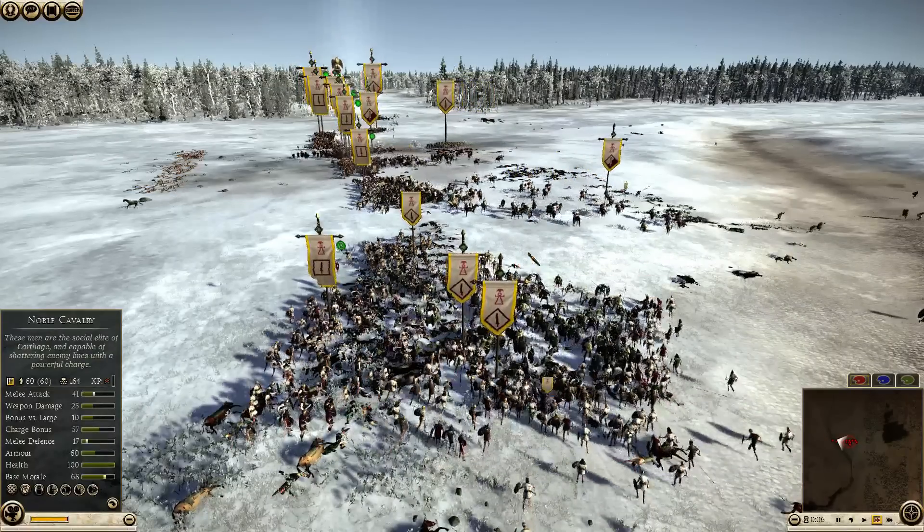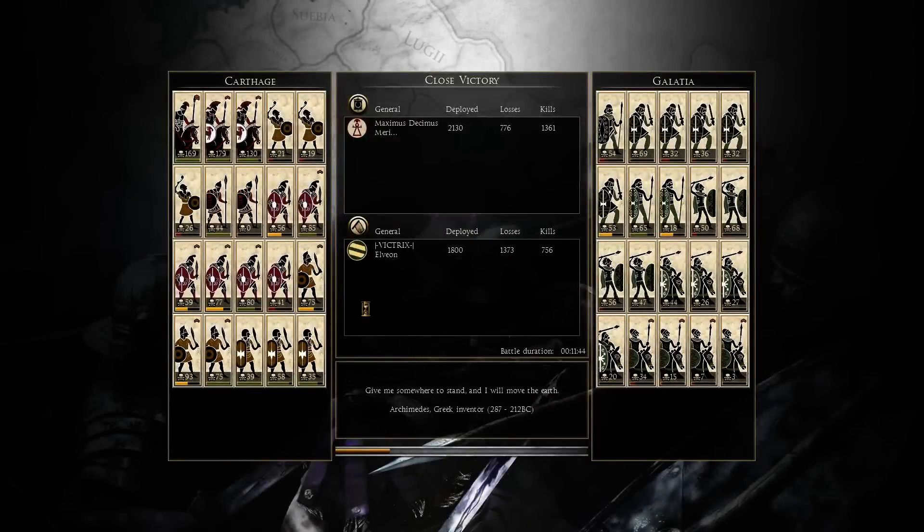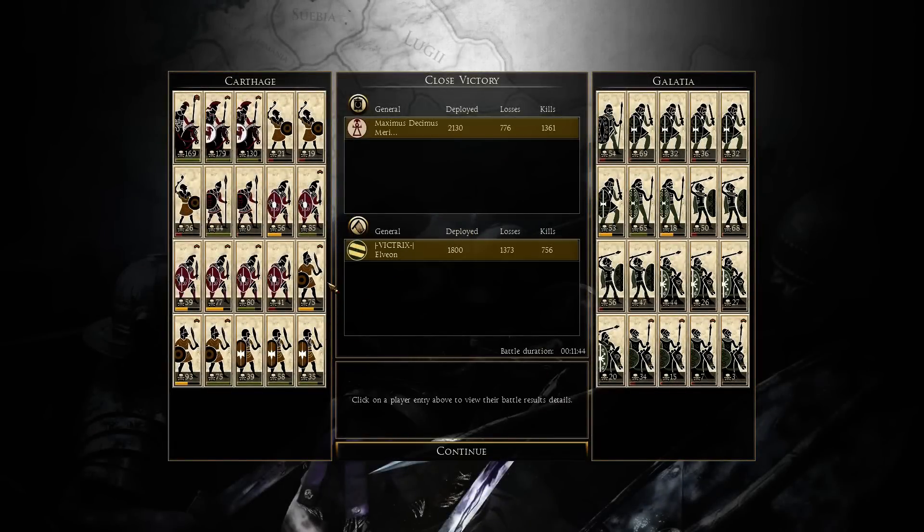The army is losing, so they are wavering. Taking a look at the result screen here, these Mercenary Iberian Swords were able to more than pay for themselves by fending off several cavalry units, supporting melee engagements, and getting a decent amount of kills for a unit that only cost 320 denarii.